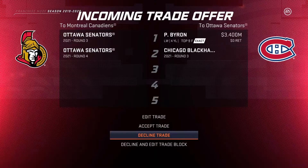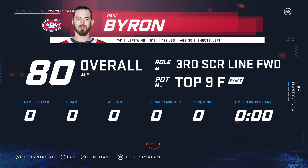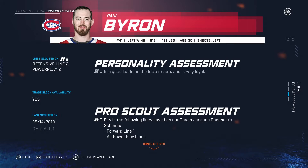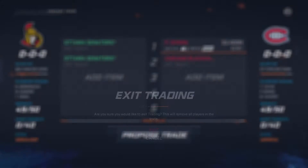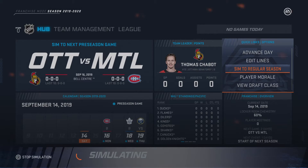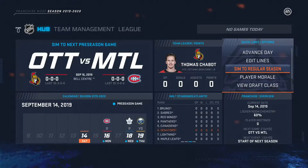Already have a trade offer — no thanks for Leo Komarov, no thanks for Paul Byron. Wait, should I accept that trade? They're interested in trading for Paul Byron, but he's 30 years old. Is he a scheme fit? I'm already lost, it might end up bad. He might be good on the first line with the scheme fit.